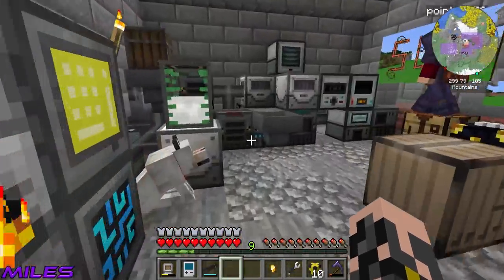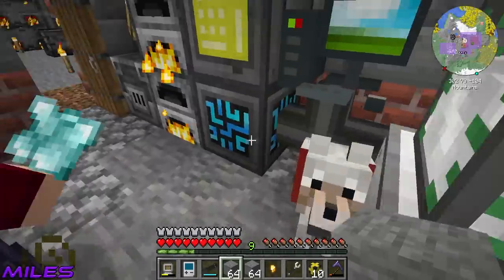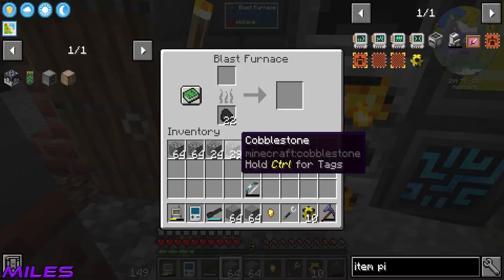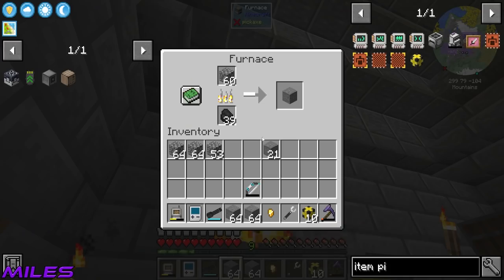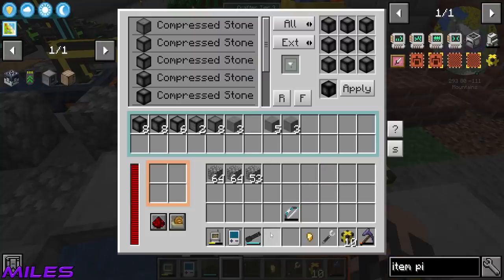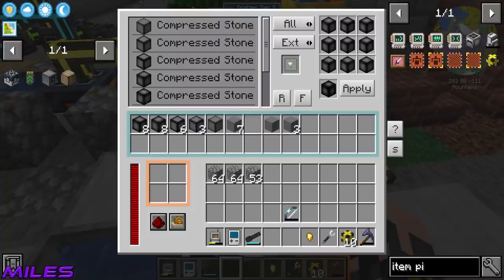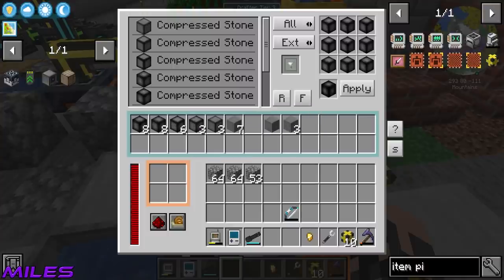I can get on doing that as well — three things at once while Miles still does his one! Don't be smug when I still beat you. So what am I missing? I need tin and copper dust. Basic furnaces, let's go. I need to calculate this — if I calculate it you'll know if I'm going to easily win or easily lose. I just want the element of surprise.